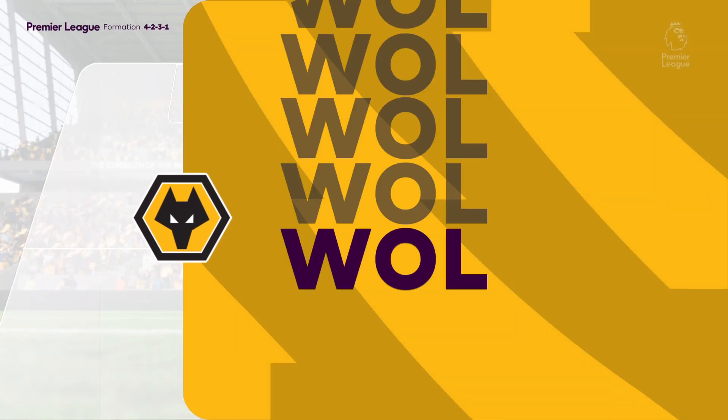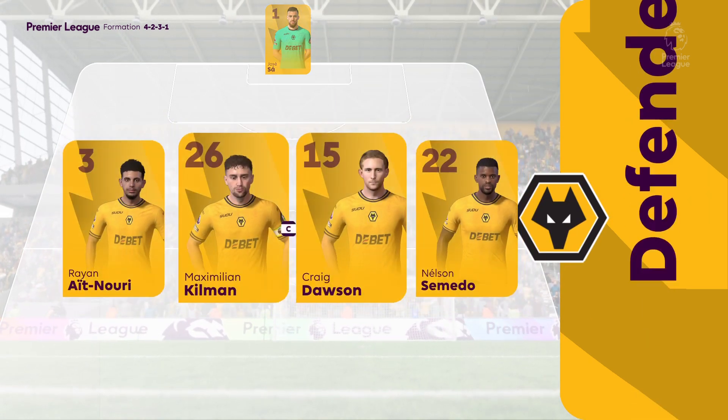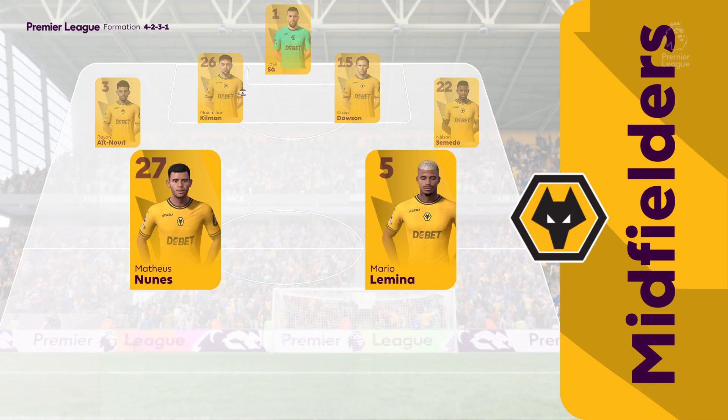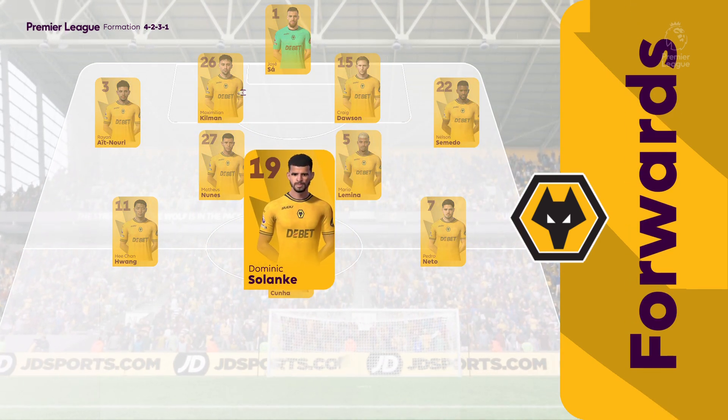This is the Wolves team sheet. It looks like a 4-5-1 or a 4-2-3-1. This can be quite an attacking line-up with the three progressive players behind the lone striker. But you've still got that defensive protection with the two midfielders holding.